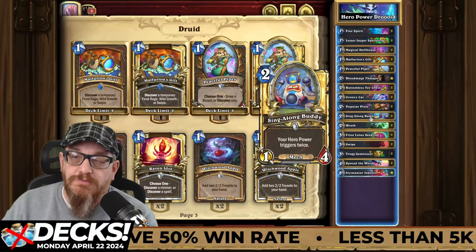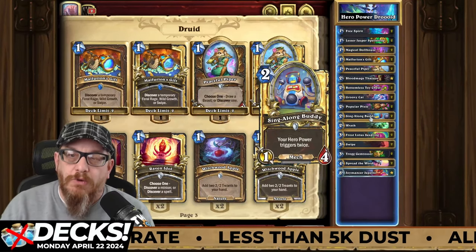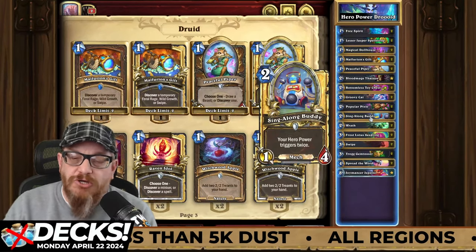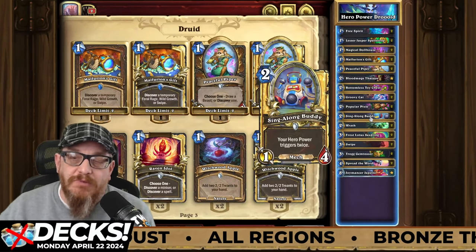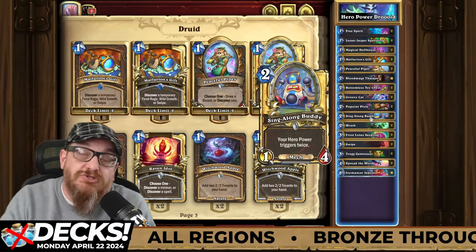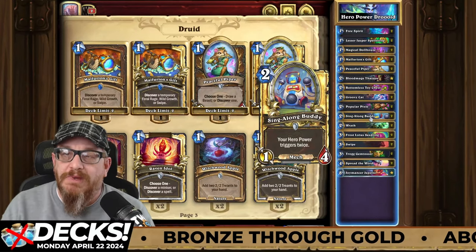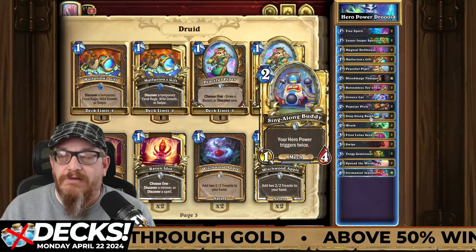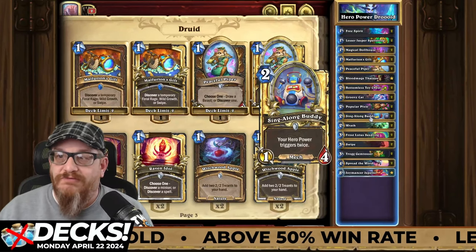Sing Along Buddy is a great card as well. I wouldn't put this out immediately, but this one makes your hero power trigger twice — so who wouldn't want a huge big chunk of armor hitting you twice, giving you even double the amount? This will not last long. As soon as this goes on board, smart opponents will make sure that Sing Along Buddy is taken off the board, especially with this deck. But if they don't take it off quickly enough, you can really do some fun stuff with it.